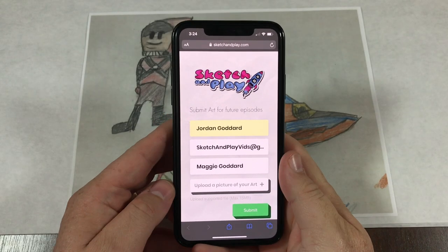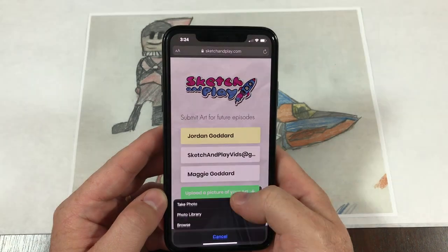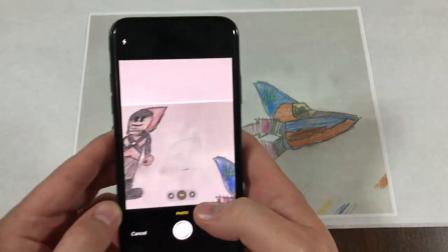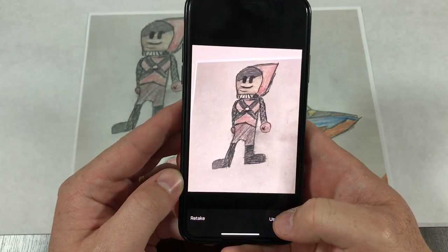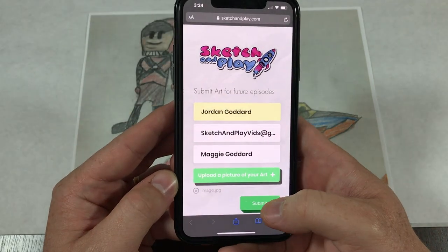If you would like to see your child's art turned into a video game, go to sketchandplay.com and upload a picture of something that they've drawn. We're making these episodes as fast as we can and we really need your art, so if you have a character that you would like to see come to life, upload it at sketchandplay.com and we'll take it from there.